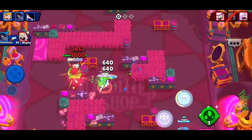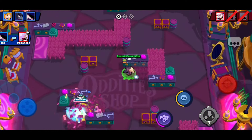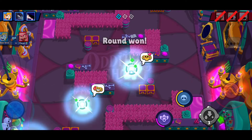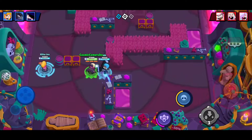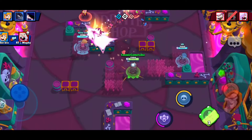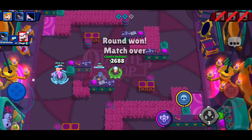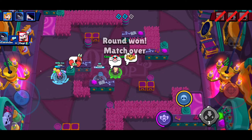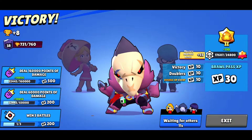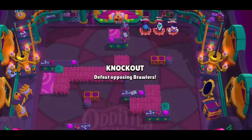The World Finals only happens once a year and you can probably guess that the rewards are going to be pretty good — most I think will probably be exclusive, and that's probably just the pins. There are 9 total rewards and each one can be claimed each day while the event is running, again November 1st through November 3rd. To vote and claim rewards, head over to event.supercell.com/BrawlStars and sign in with your Supercell ID — I'll leave the link in the description.